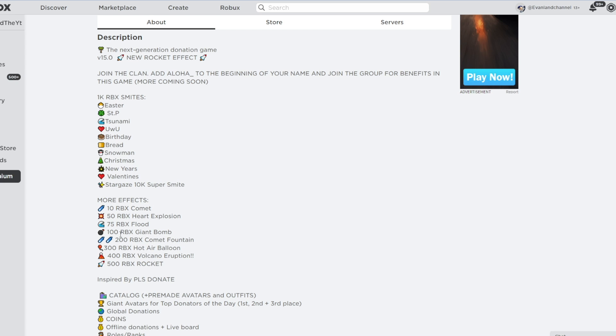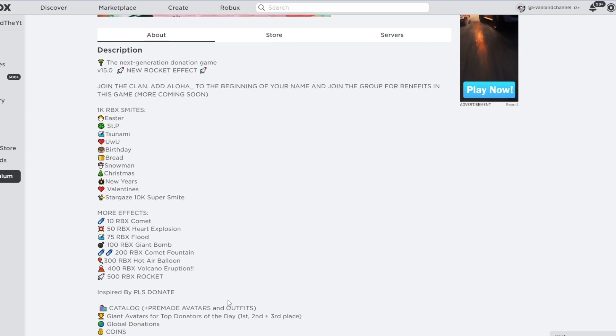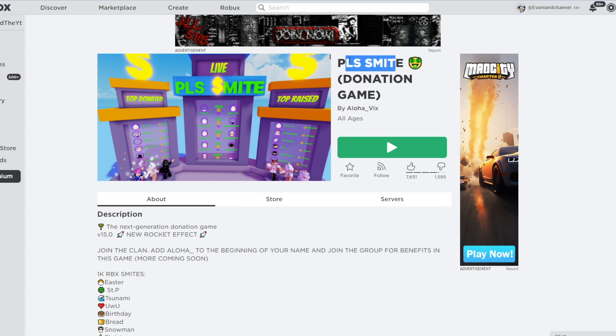For 50 Robux you get a Heart Explosion effect, and it goes on from there. You don't have to spend that much Robux to get a huge effect to show up.